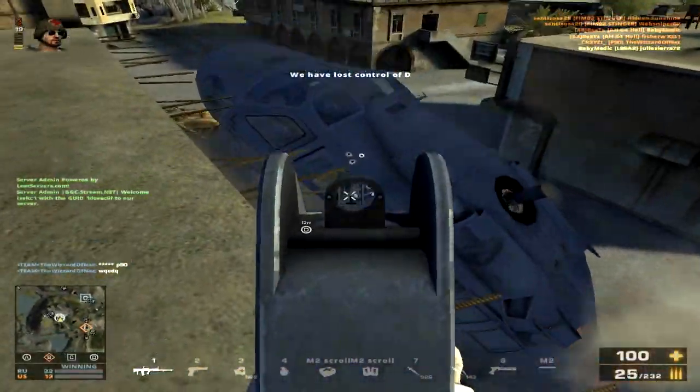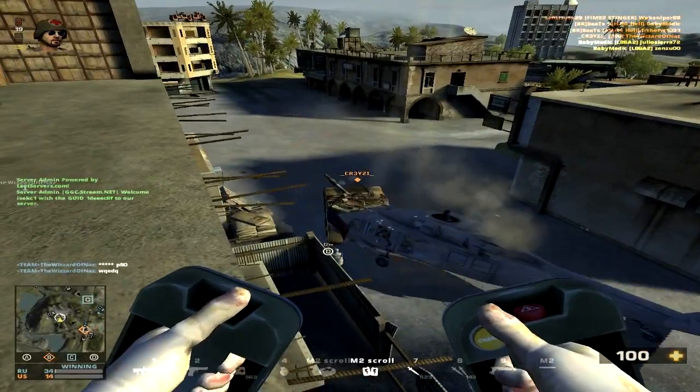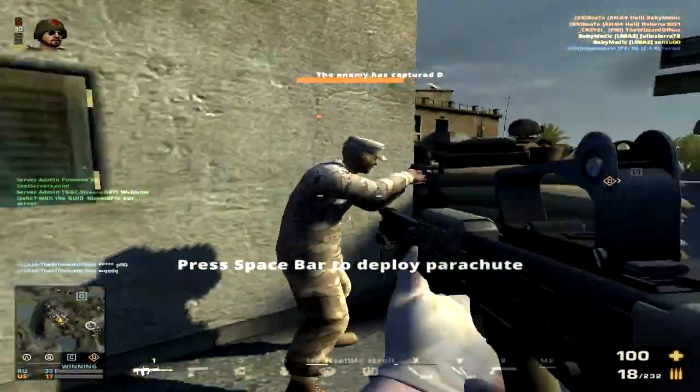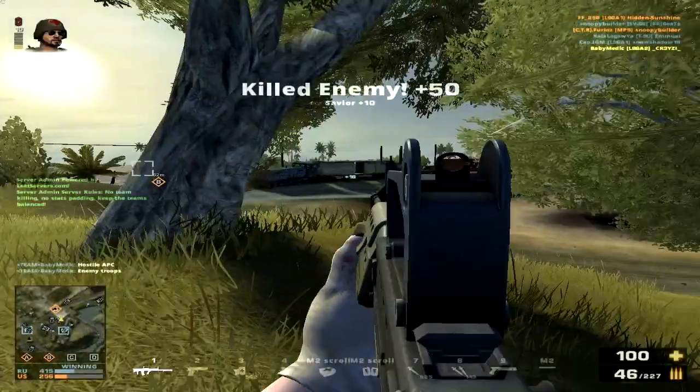In Battlefield Play for Free, the L86A2 is a rank 28 weapon available to the medic class. The way the weapon looks is extremely similar to the L86 582, and in fact they perform very similarly as well. The design of the weapon seems to be a little bit bulky, which is to be expected from a machine gun.